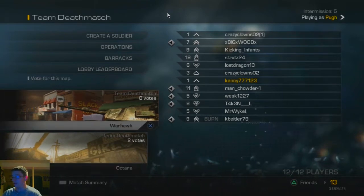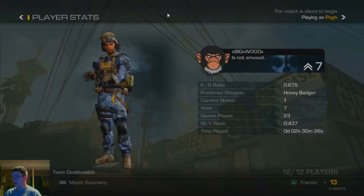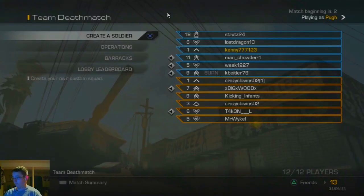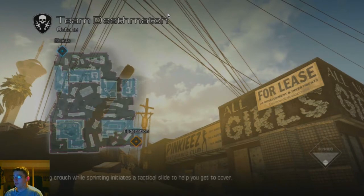Let's do Octane. Let me check the lobby leaderboards. This game looks fun, not gonna lie — this is a whole new game for me. It looks cool, let's just say that. Looks cool doesn't mean it's going to be cool, but it should be. Okay, this is Team Deathmatch — Ghost and Federation, I'm guessing those are the teams we'll spawn as.